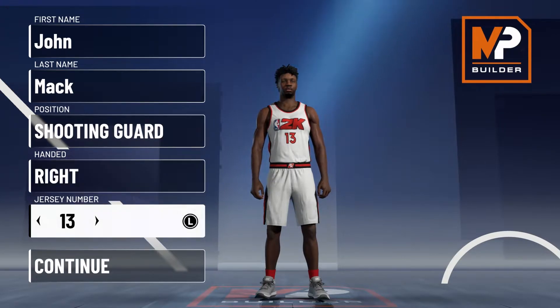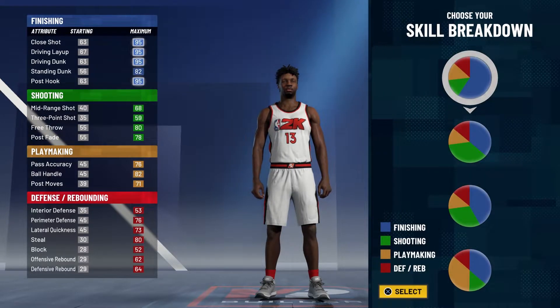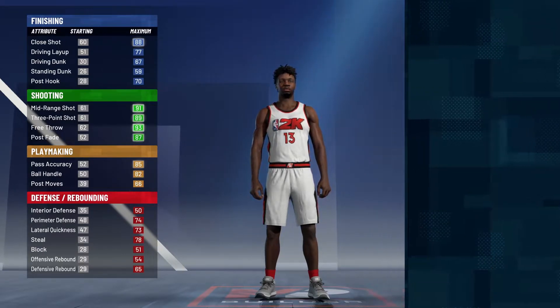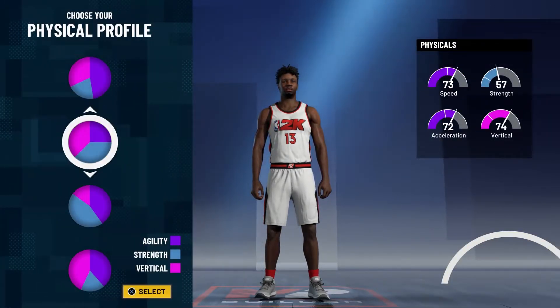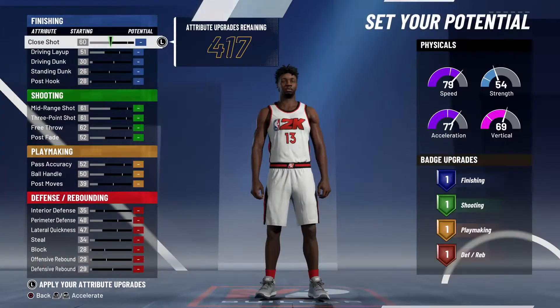Without further ado, let's get into the build. This is going to be shooting guard — hand and jersey number don't matter; I just chose 13 because that's what he wears. For the pie chart you're going to go with the green and yellow, more green than yellow pie chart, and for the physical profile you're going to go with the balanced physical profile.